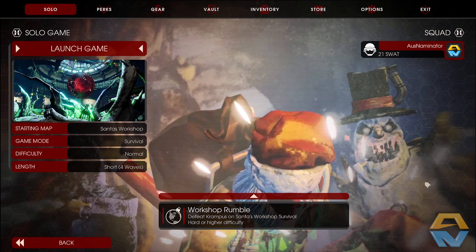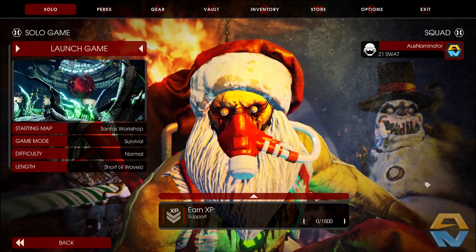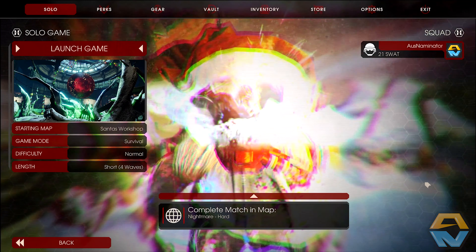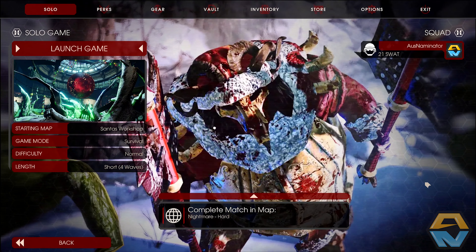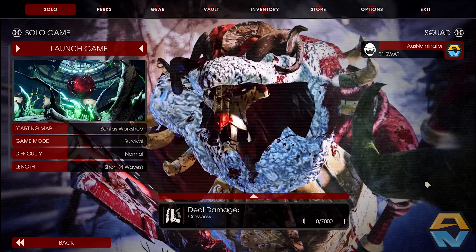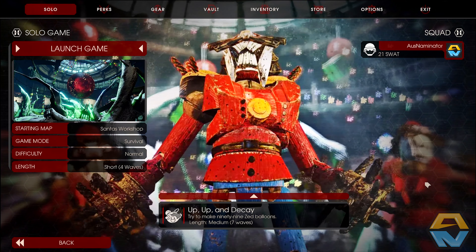The event brings two new maps. We've got Santa's Workshop, which is weekly survival and endless compatible, where we must ally with Santa to take back his workshop from Krampus's evil clutches. And then we have Shopping Spree, also weekly survival and endless compatible, where we'll experience the shopping spree rush of slaying zeds in this mangled mall.